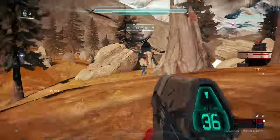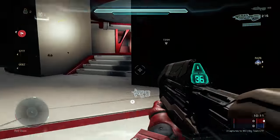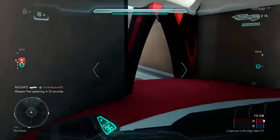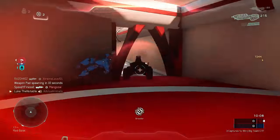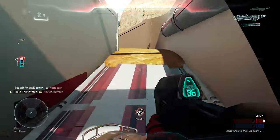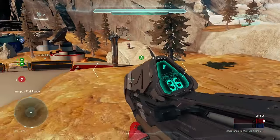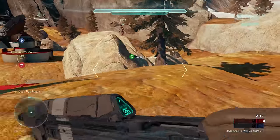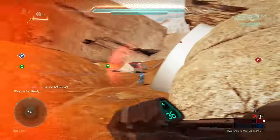Using the assault rifle, you have to make sure that you stay in close quarters situations. Just a quick burst with the assault rifle and a melee a lot of times will get you a kill. Also, if you use the assault rifle you're going to prey on guys that run into close quarters engagements using a battle rifle — nine times out of ten, if you know what you're doing with an assault rifle, the guy running into a close quarters engagement with a battle rifle is always going to die.